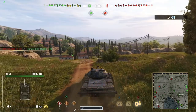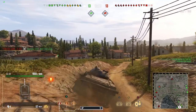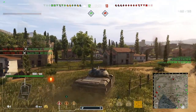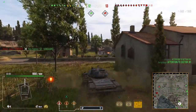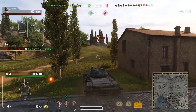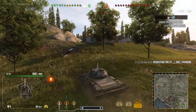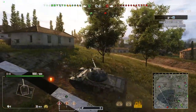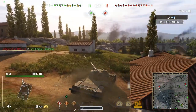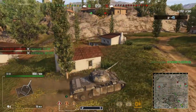Now that he's pulled back, we're pushing up and getting in there as quick as we can. Using the power to weight this thing has — driving along the side of the hill makes it a little bit harder to hit you. The Sheridan getting hit for probably about 1,200, and we spot-assisted all of that. We're up to 1,767 so far — it's going to be a nice game.